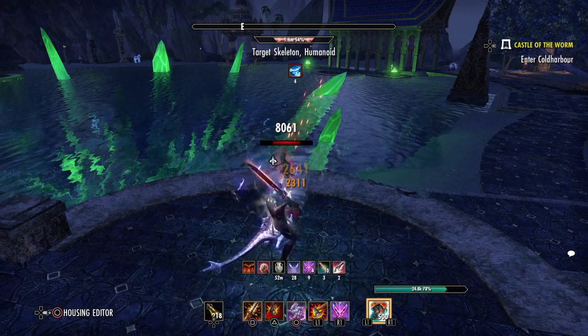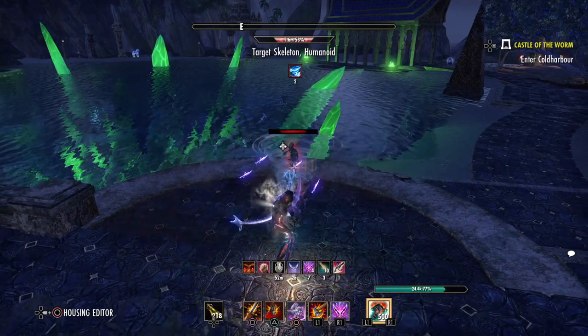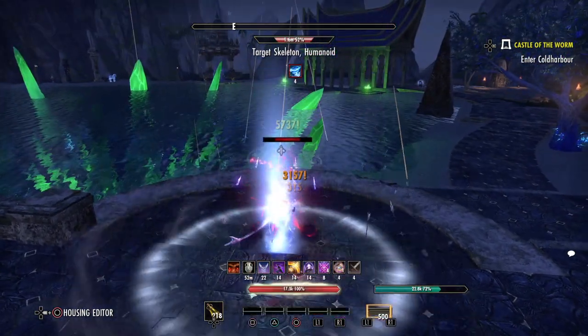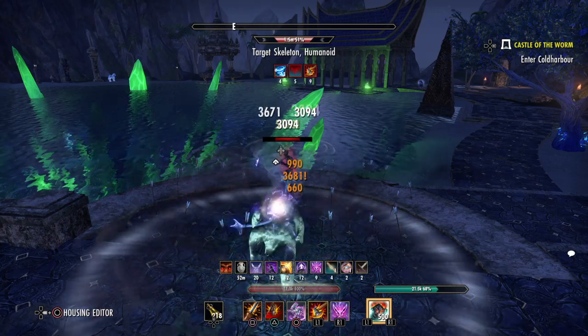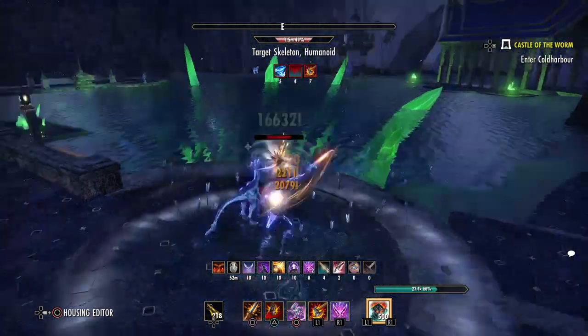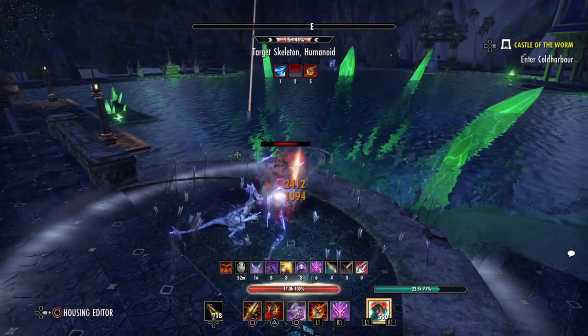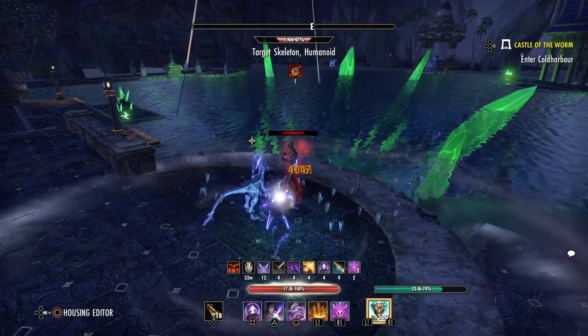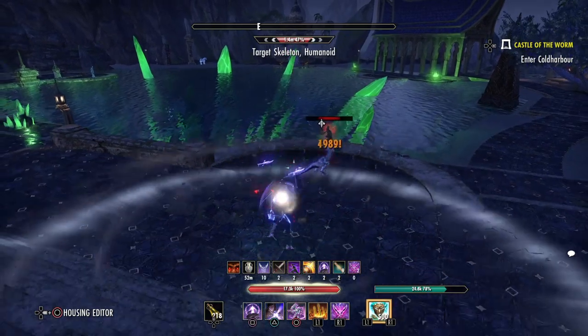On your back bar, you just keep your buffs up. Usually per rotation you do Endless Hail and Hurricane. Then on the front bar: Bound Armaments and three Spammables, Bound Armaments and three Spammables, Bound Armaments and you Swap. This is pretty much what you do if you're not in Werewolf form, and this is quite strong.